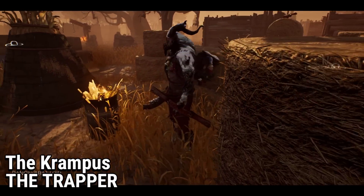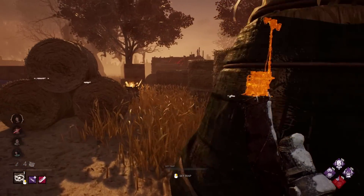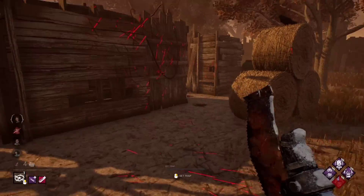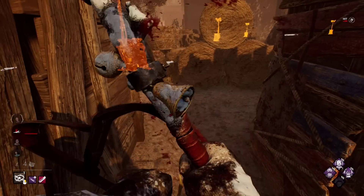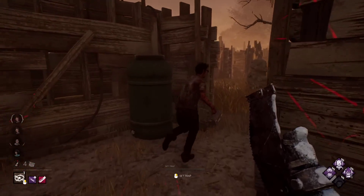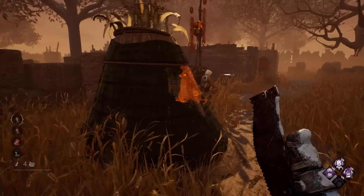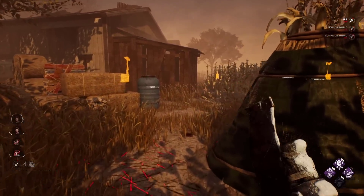Krampus is another skin that is very old, just like the Minotaur — only this one has the added touch of being time-limited for Christmas. Just like the previous skins in this list, there are no special effects, no sounds, no lobby music, and no animations. However, this skin does completely change the Trapper visually to a completely different character, and it has an animated back with a creature inside and some special white particles.